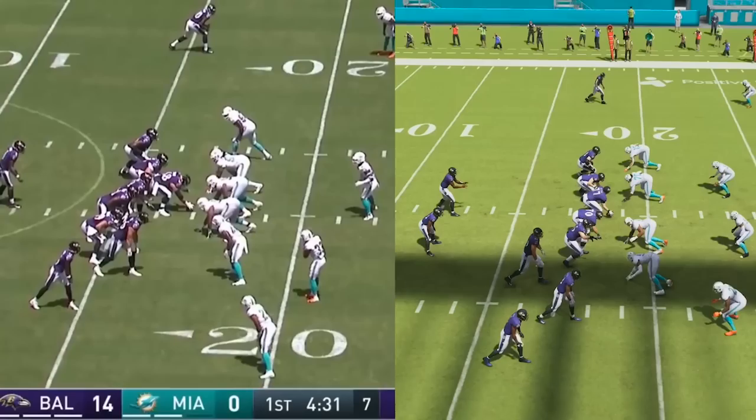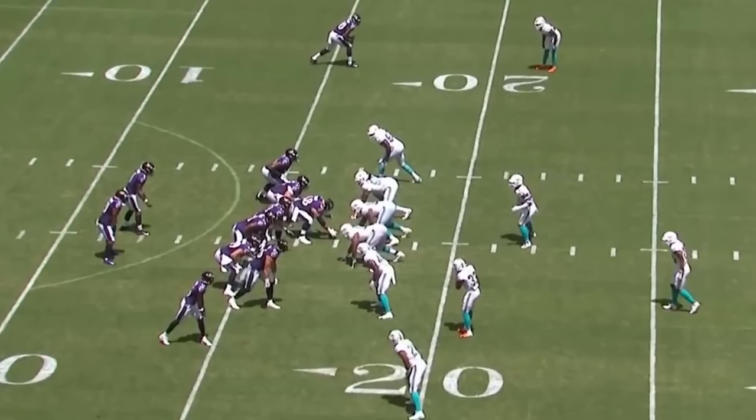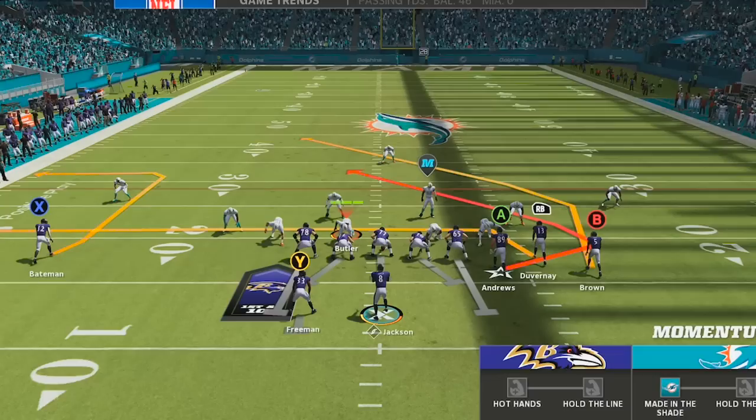This play is awesome, but Lamar can throw the ball too, so now let's look at the longest passing touchdown of his entire career. Because the Ravens only needed three yards for a first down, the Miami defenders stayed fairly close to the line. But this aggressive style completely backfired when the Dolphins' deep safety got caught out of position and allowed receiver Hollywood Brown to blow right past him for the spectacular 83-yard touchdown.